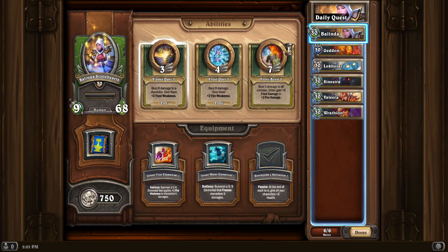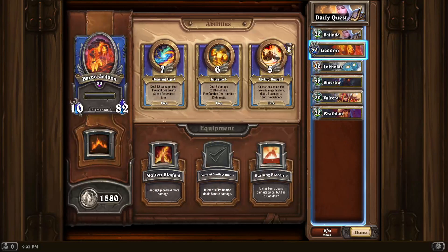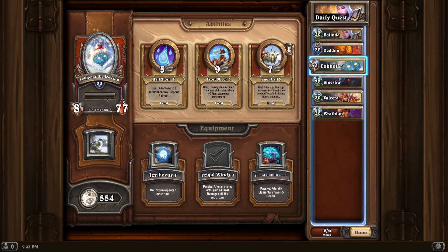She acts as a fire starter here. The first turn you go for a flamedart, then Baron gets in and you go for inferno as always, then Locala — hailstorm with frigid winds. It pretty much clears the board.